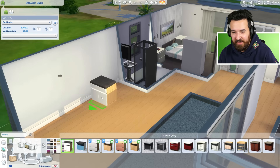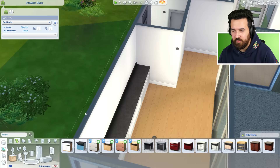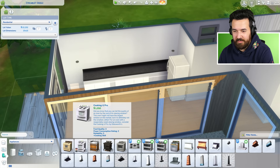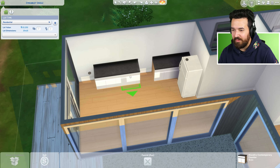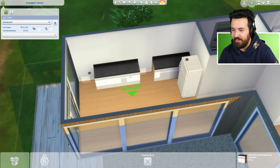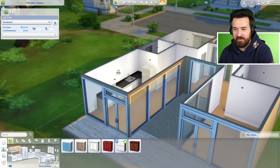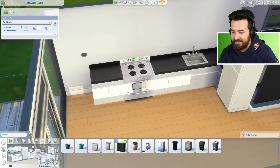Thankfully a while ago they updated this base game kitchen set — the really cheap one — with a whole bunch of colors, so it actually looks a lot nicer and it's still really cheap. I think I want it down this wall, with the fridge maybe here. I'll use this cheaper stove too because I don't think we can afford any better. I'll put a sink there as well. I could put a dishwasher in but I'll just go with the sink. Then a dining table here — I'll skip cabinets for now in case I can't afford them.